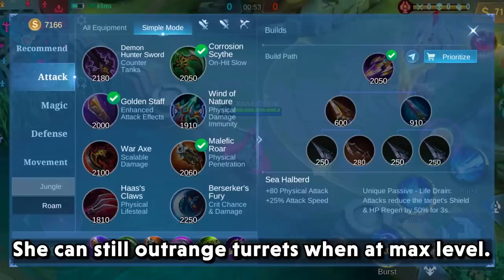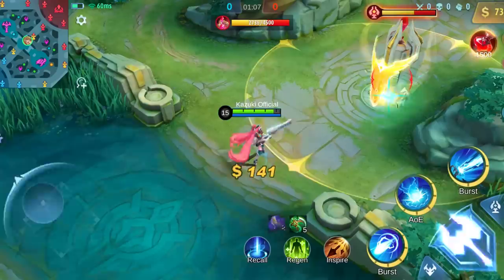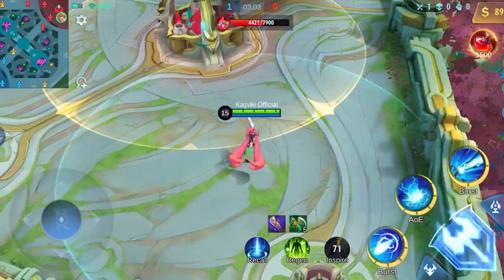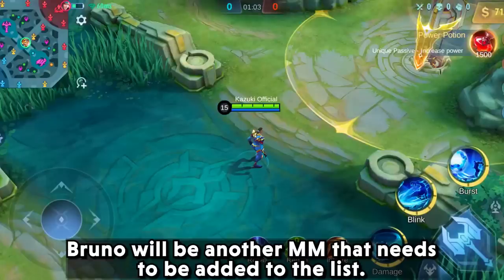The next hero will be someone that many of you are already expecting — yes, it's Layla. She can still outrange turrets when at maximum level. I will try using this build with her. I was so amazed by the damage that I forgot to use Inspire. Well, there is one more turret to go, so we will have plenty of time to use it there. She is the marksman with the highest range of all, so there was no doubt she could do it.